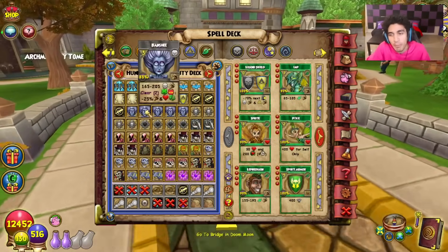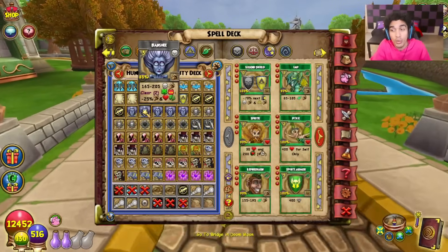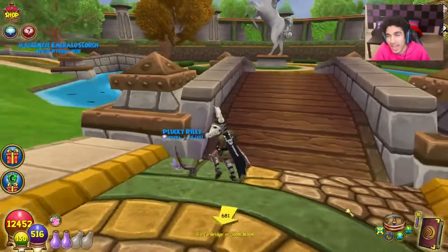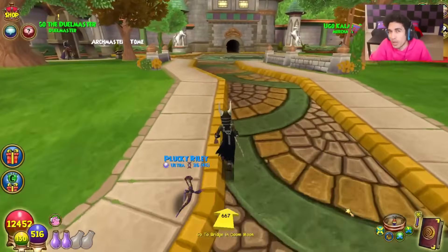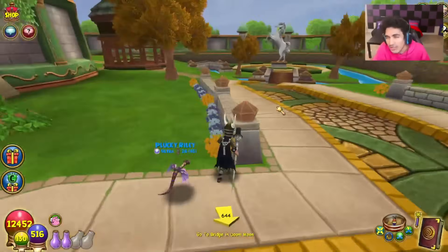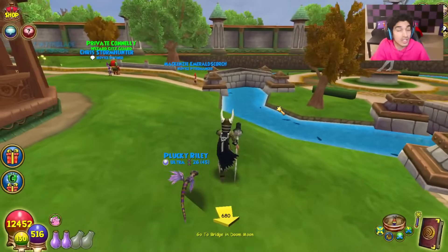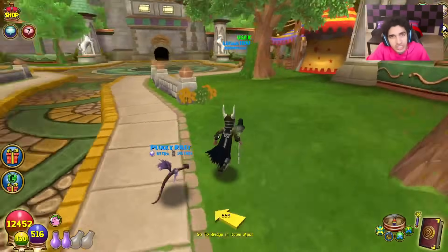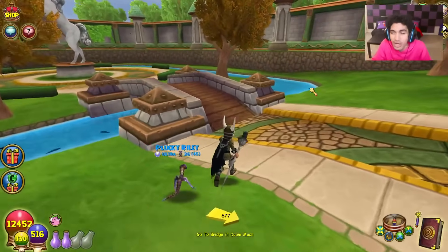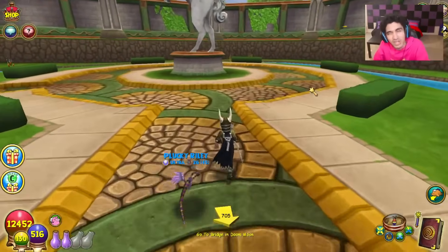Banshee is actually getting nerfed in Test Realm — when it goes live, it will still clear blades, but it just replaces blades with infects, not damage weaknesses like it does right now. As a death, if someone blades, you don't really have a way at low pips to defend yourself — you'd have to go all the way up to seven pips to defend with the new Scarecrow. So the new Wabagong Frenzy is cool because for five pips, you can hit, do a little damage, get defended, and remove blades. It's a really solid mid-range hit.